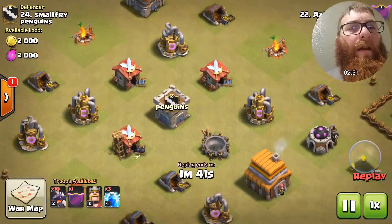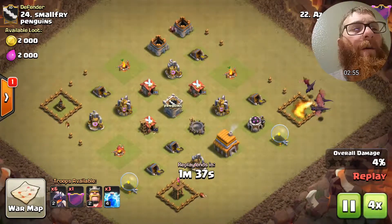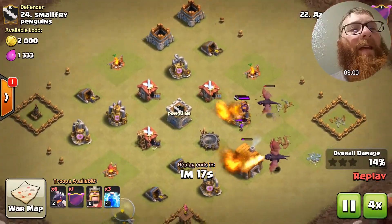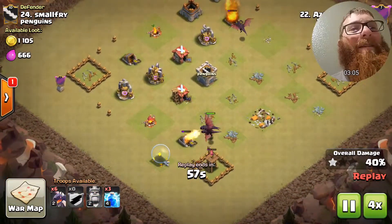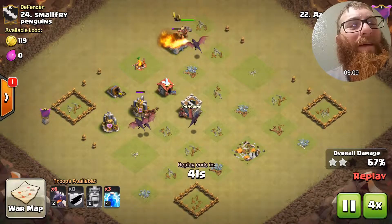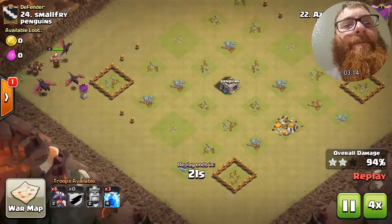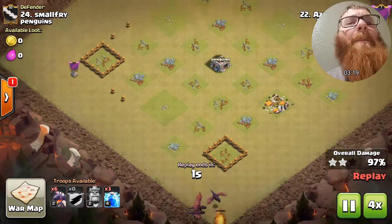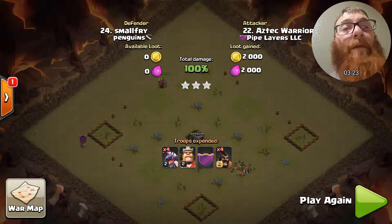Here we go — it's a very spread out base and Aztec is coming in with the dragons. He's putting a few over on that side to take out the clan castle and do some damage, then he sends in the hog riders and it's over. Nice attack Aztec! I'm sorry the base wasn't more difficult for you — it could have provided more opportunity and would have been a little bit more fun.